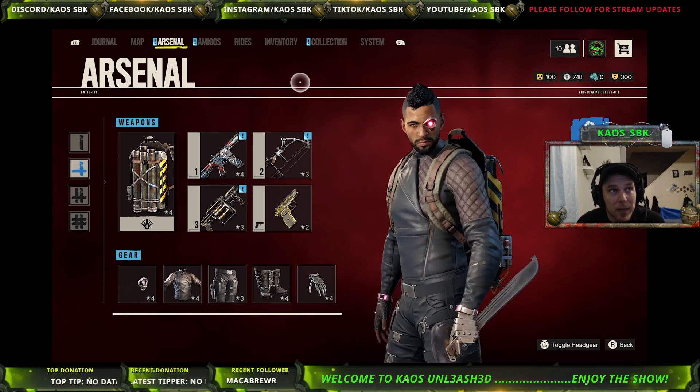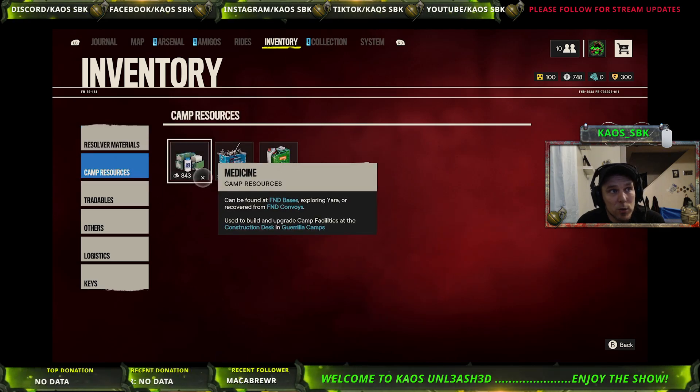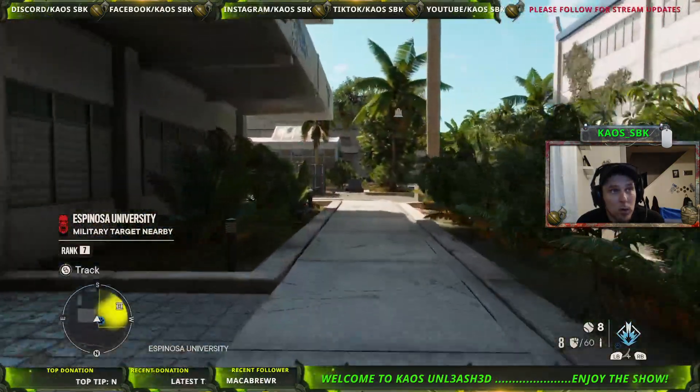Right now in the camp resources we are at 843. So what we're going to do is now we're going to start the loot process.